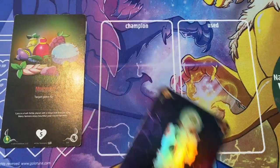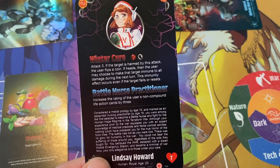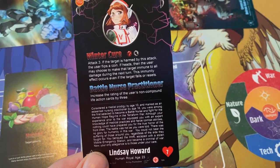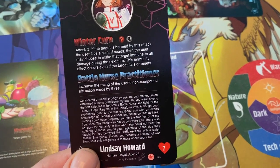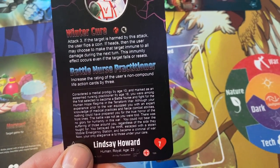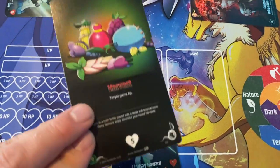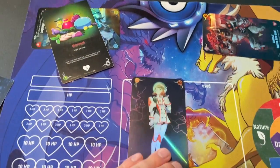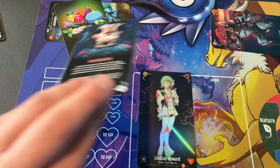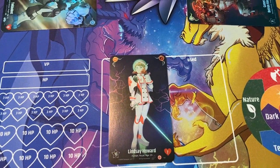One downside to this route: you are guaranteed to get an attack off, but this breaks your cursed-item combo if you had a second cursed item. Lindsey Howard is a character from our Convergence expansion — a special crossover from OhioCon, based on OhioCon's mascot — and her special passive ability boosts life actions by three. So if she plays a healing action onto a player it's even stronger than usual, letting her do stronger heal support or convert it into a stronger heal attack.